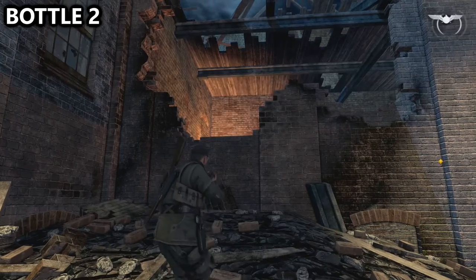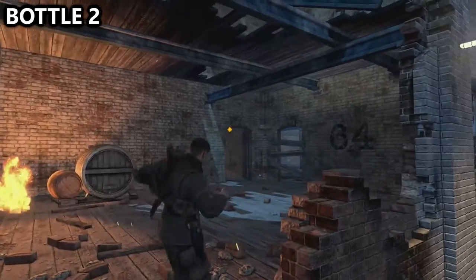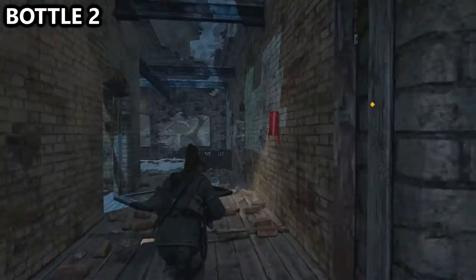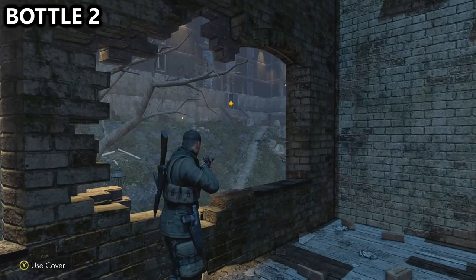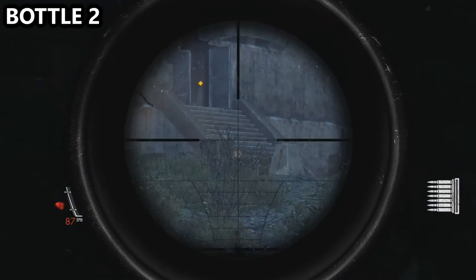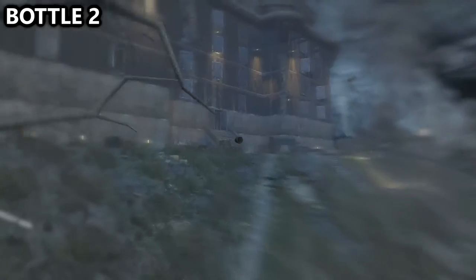You'll then go up that short staircase towards the main objective and vault into this building. Go forward and look out the window and to the right — there will be a whole bunch of enemies to snipe here. But also a bottle which will be resting right on top of a couple of crates, a little bit off to the left near the middle.